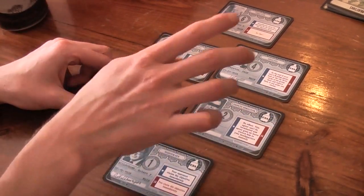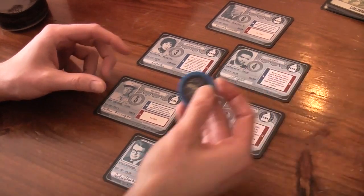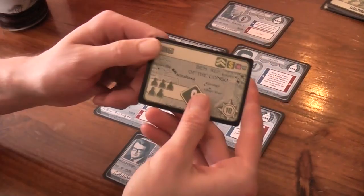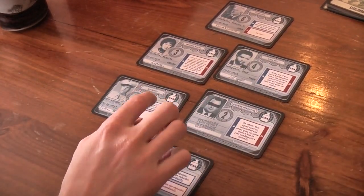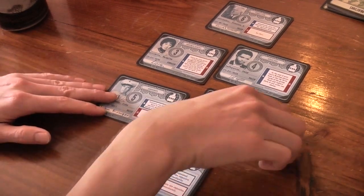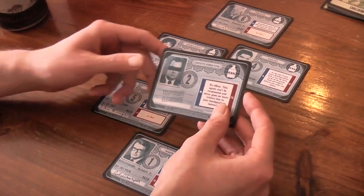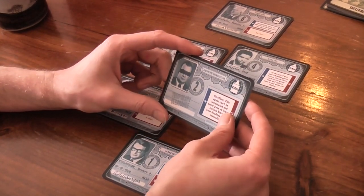Then you have the assassin. The assassin kills any of the other spies if you win. So if I'm the CIA and I get my dominance token placed on the objective at the end of the round — meaning I got closest to the number — my assassin gets to kill their other spy, unless they played the deputy director. The deputy director is special because he can never be killed or put on leave.